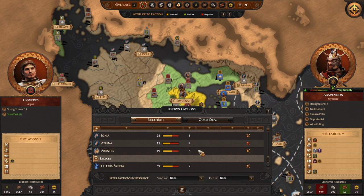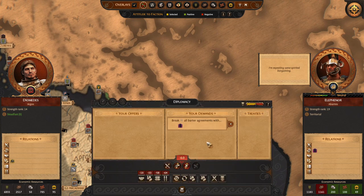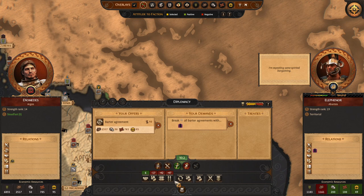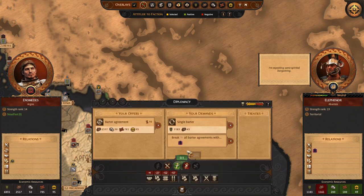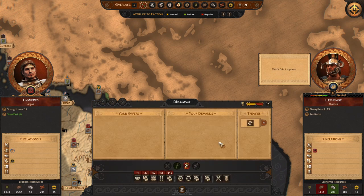Let me show you once again. I'm expecting some spirited bargaining. Let's ask them to break this. Let's give them everything except food. We can use a balanced deal to get resources right now. I'll want more wood as well. That's fine — that's fair, I suppose.